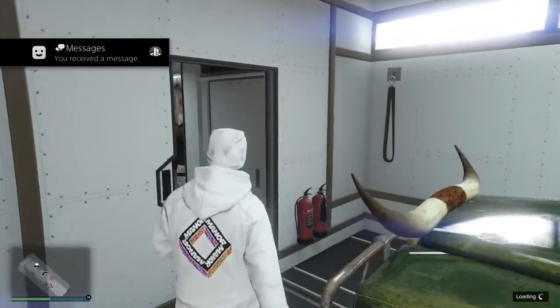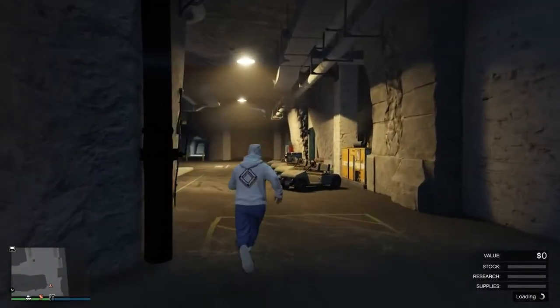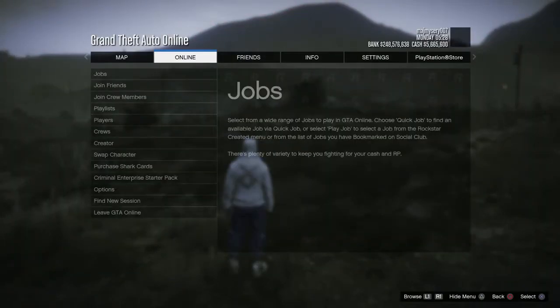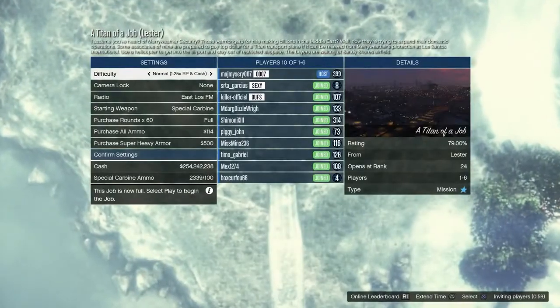Once you are out of the MOC, make your way outside of your bunker. It's pretty cool and easy as hell — definitely get on it because Rockstar will patch it as soon as they can. Big shoutout to Lost Glitches and crew — they do a lot for the community. Once you're outside your bunker, start up a Titan of a Job, then deny it — we need to make that vehicle accessible to us.